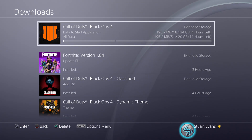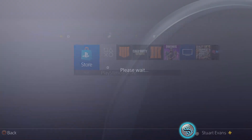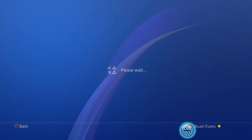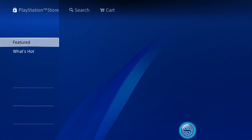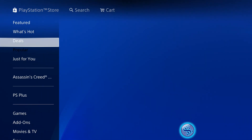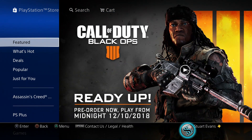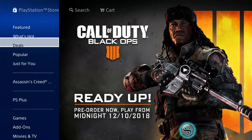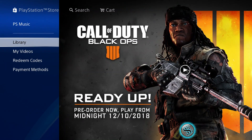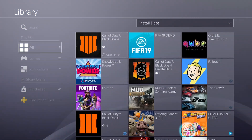If you want to get this downloading today, go over to your PlayStation Store. So this is your PlayStation Store. If you scroll all the way down — or actually, if you're on the featured section, Black Ops 4 is right there — pre-order now, get it done if you haven't. But if you scroll all the way down to your Library and click on it, there's my Black Ops 4.